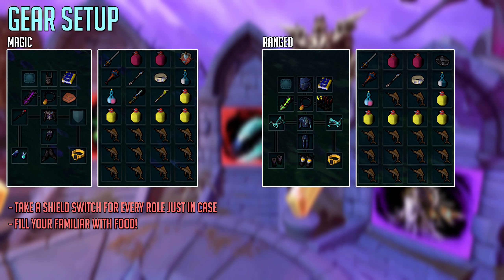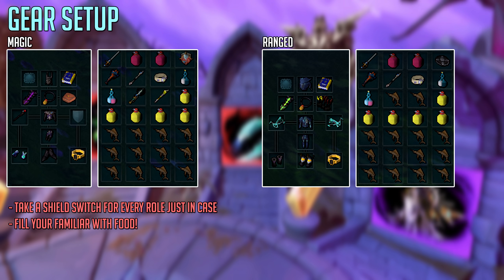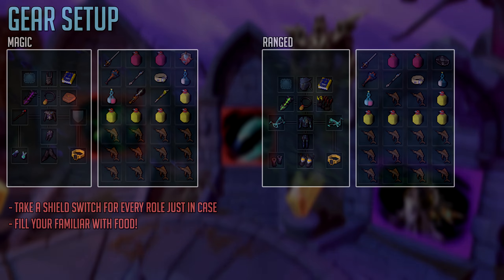Be sure to bring any switches you need, your enhanced Excalibur for free healing, and always bring a shield no matter your role in case you need to do an emergency role. You want a ring of death and a beast of burden like a pack yak or pack mammoth completely filled with food because you will need the extra food.